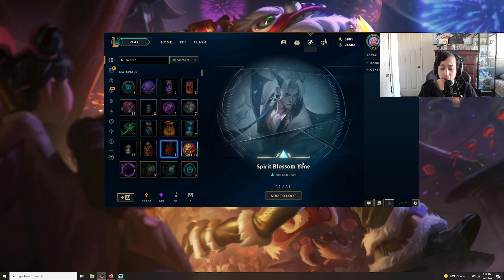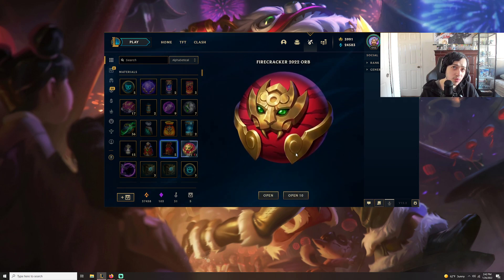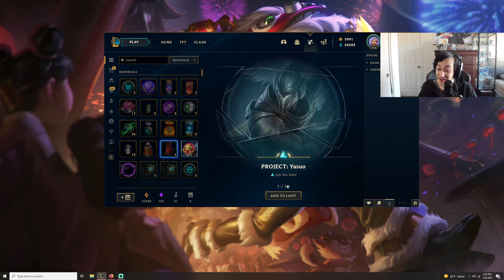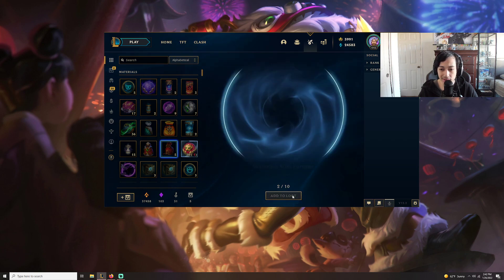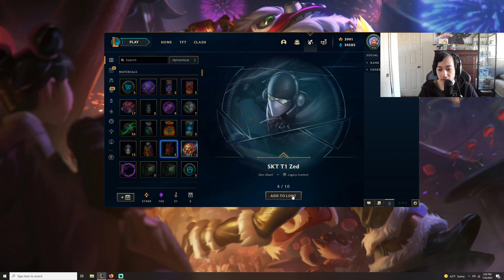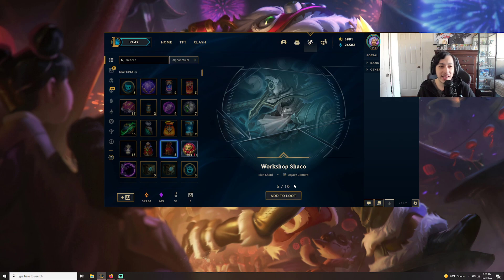Spirit Blossom Yone — not bad. No gemstone but we got a bag. Can we get another bag? And no gemstone really. Project Garen — okay, a classic project skin, like to see it. Waterloo Miss Fortune — it's alright. Star Guardian Jinx — really good skin. TPA Ezreal — not bad. I wish they'd update them — they're older skins but it would be pretty cool.